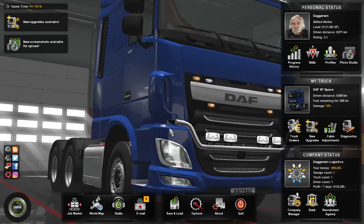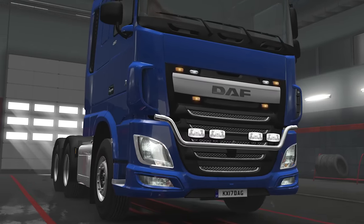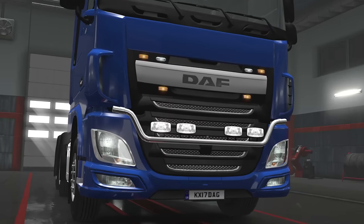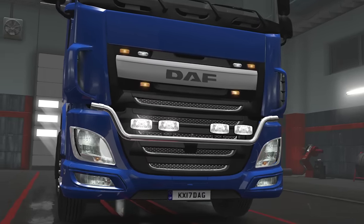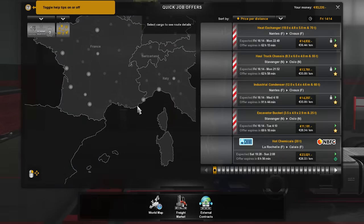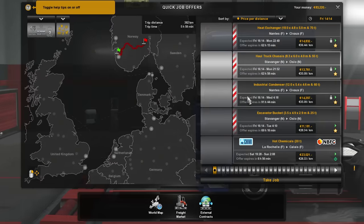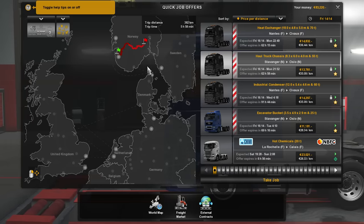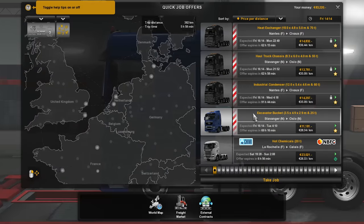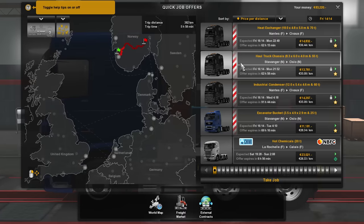Hello everybody and welcome back to Euro Truck Simulator 2. The Special Transport DLC has been released, so what we're going to do today is give it a go. Now as you probably know, my lorry isn't really up to the job of pulling one of these special loads — it just isn't really big enough or powerful enough. So what we're going to have to do is just a quick job, and it might sound boring and dull, but actually we can do some fairly long distances.